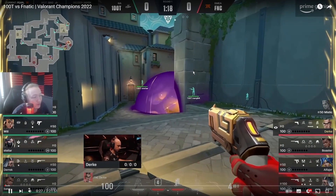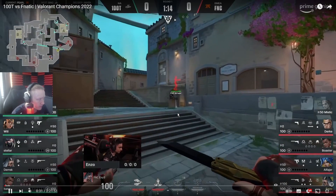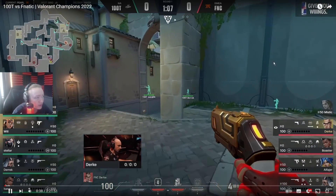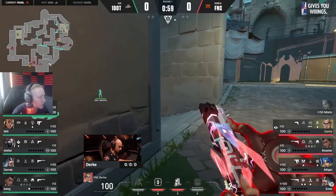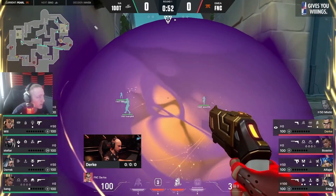Despite the disadvantage, I really like what Fanatic do next. Boaster has already made his way over to B, which is very important for the next portion of the round. They're going to leave Chamber to fend for himself at A, which is perfect for Chamber - he's very similar to Jett in that he can sit in an aggressive position without having to commit to a fight to the point where he'll die and get traded. He can just get out of danger.